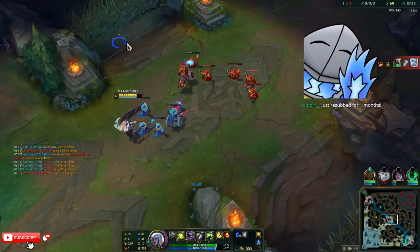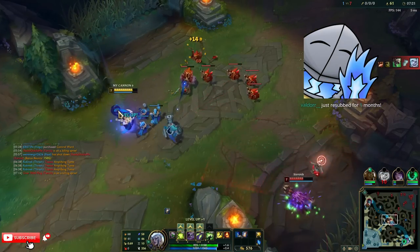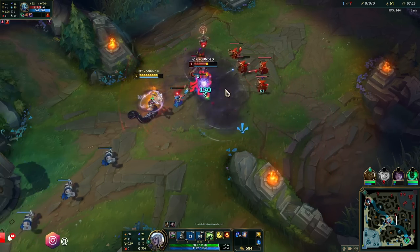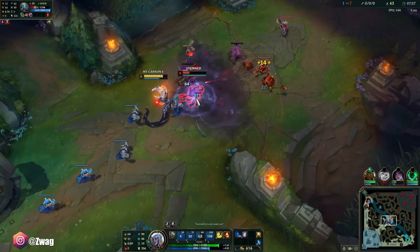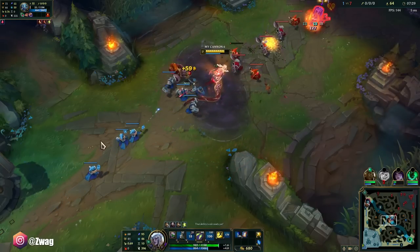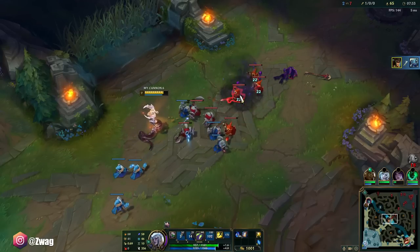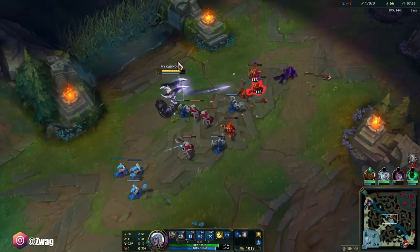That's one to seven — caught him in the W while he was going for a minion. He couldn't jump away and then I just hit him with an ult. I got his flash too.